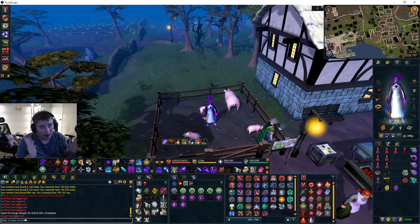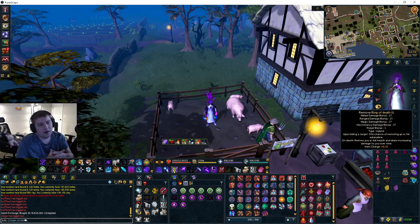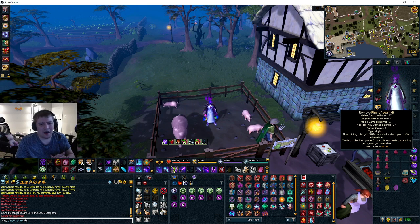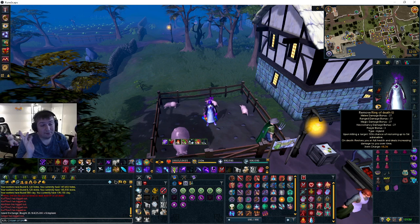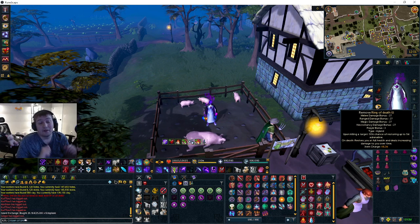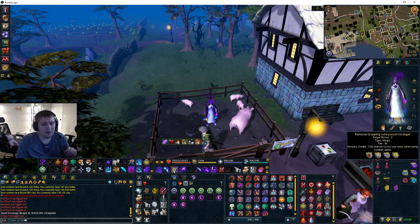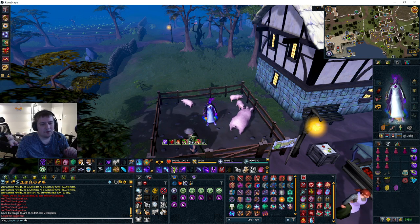I've tested this with lesser gear, but I'm stubborn so I haven't fixed my preset. Ring of Death is pretty nice for adrenaline gain. I'm not sure if Reaver's Ring is better for crit chance, but you lose hit chance. It's not that important with how we're doing this.